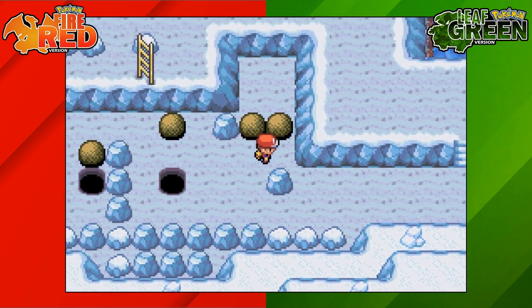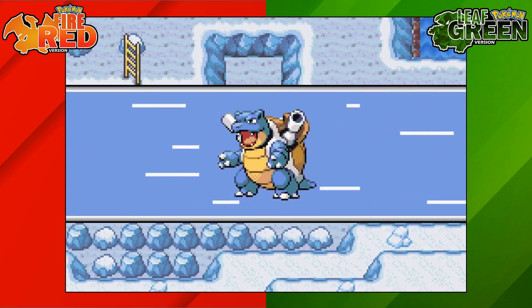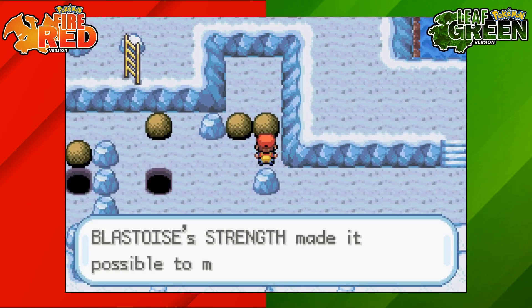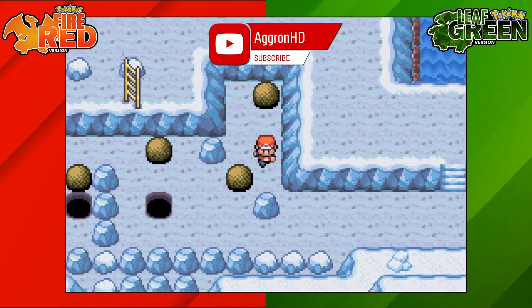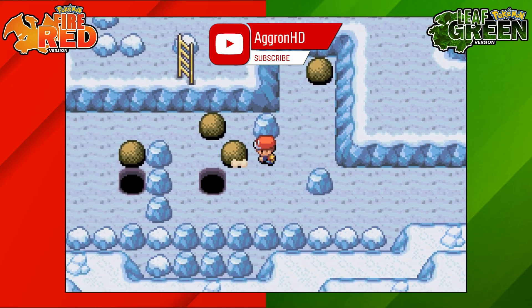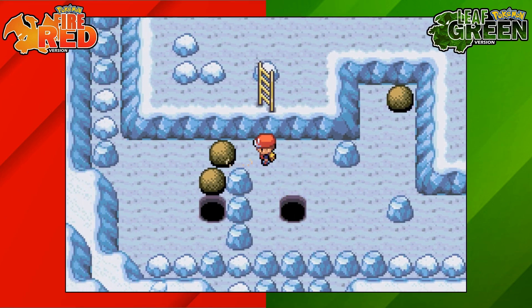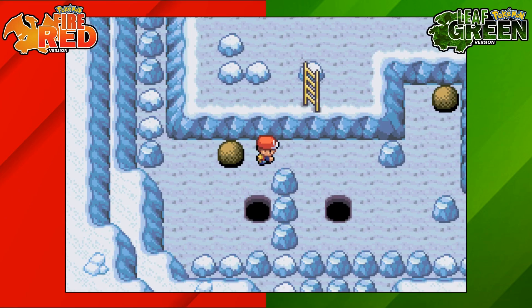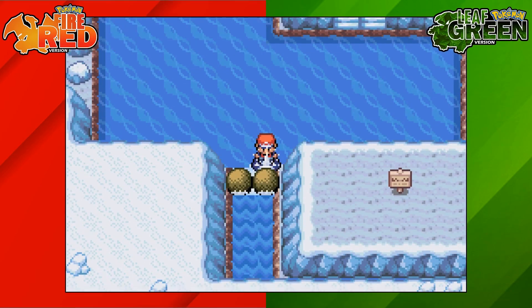These are the boulders that we're going to want to move. This boulder on the right you're going to move upwards — you just need to get it out of the way. Then this boulder on the left you're going to move down and then over towards the right. The boulder that is now above it you're going to move over towards the right and move this boulder downwards. Keep moving this boulder over towards the right and then knock the other boulder down. Two boulders fall down two holes.